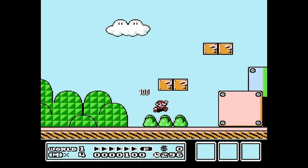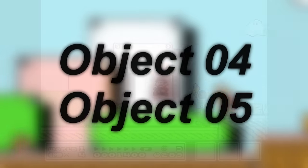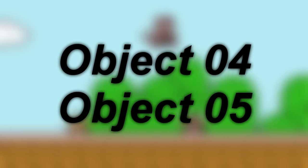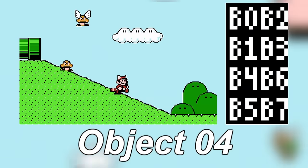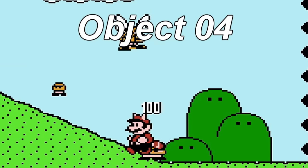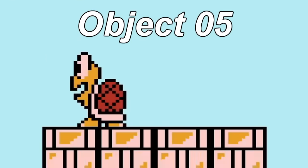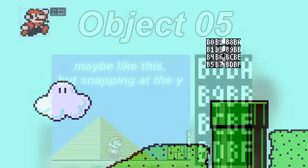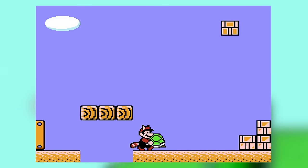Next we're going to be talking about the unused objects. With object IDs 04 and 05, these two textures don't even have their tiles in the ROM anymore, but they did have a tileset they were meant to use. Object 4 would have stuck to the player if they collided with it, kind of like how a micro Goomba does, but it would never come off. Object 5 was going to walk around like any other enemy, jumping up to Mario's Y position and falling back down. Walking into it would bounce the player back, and it can be destroyed the same way as Object 4.